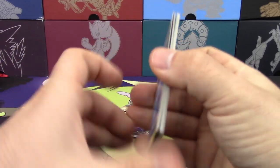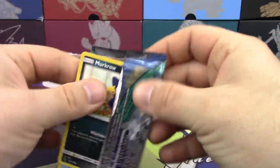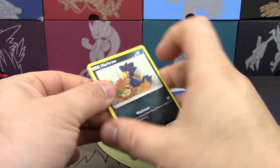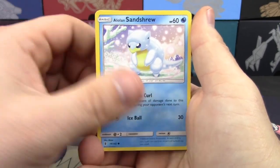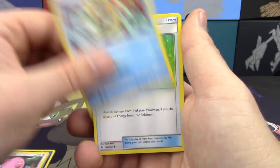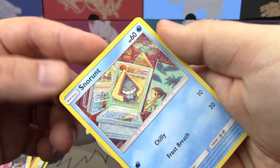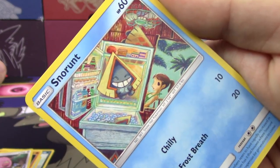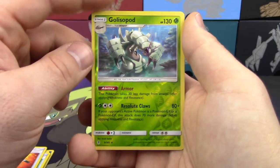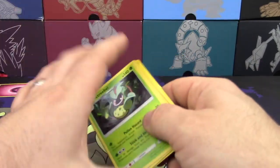For the remaining three packs, we have Guardians Rising and two Ultra Prism. Guardians Rising up next — come on, give us something good. We got a Murkrow, Alolan Sandshrew, the Dabbing Machop, Chansey, Snorunt in the freezer — I never noticed that Snorunt was just chilling in the freezer before, but there's one in the freezer and one in the fridge, which is pretty neat. Max Potion, Sudowoodo, Rescue Stretcher, Golbat Reverse Holo Rare, and a Victreebel Non-Holo Rare. That does it for Guardians Rising.